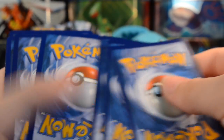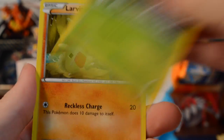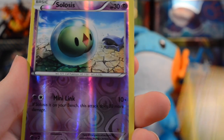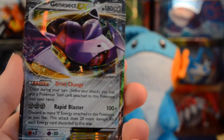Moving on to another Zygarde pack — really hoping we can find one more full art. We have a Gothita, Fennekin, Seal, Burmy, Larvitar, Hawlucha, Energy Pouch, Wormadam, and a Reverse Solosis. And then... a Genesect EX — that makes three Genesects for this box since we already pulled the full art. This is just freaking weird.